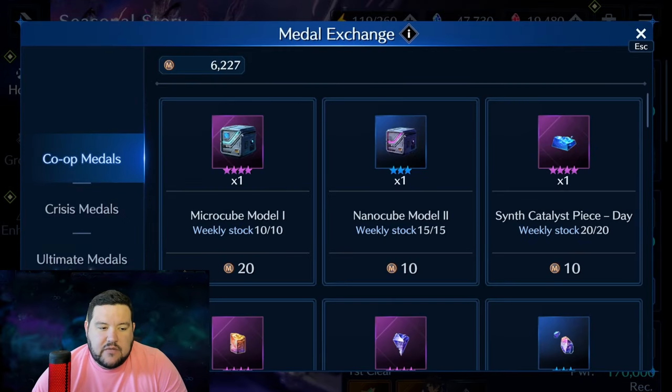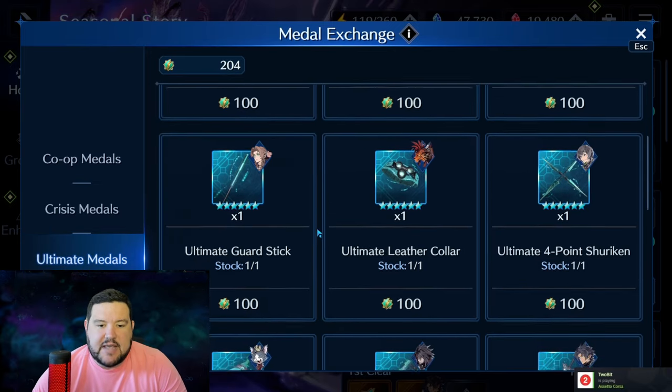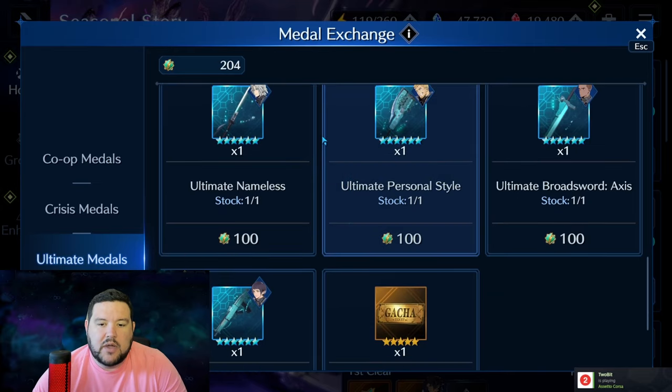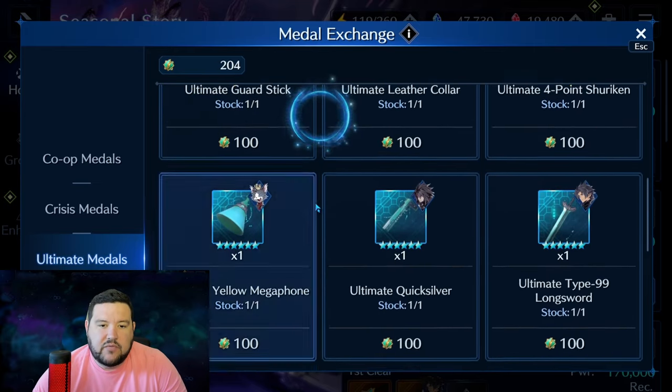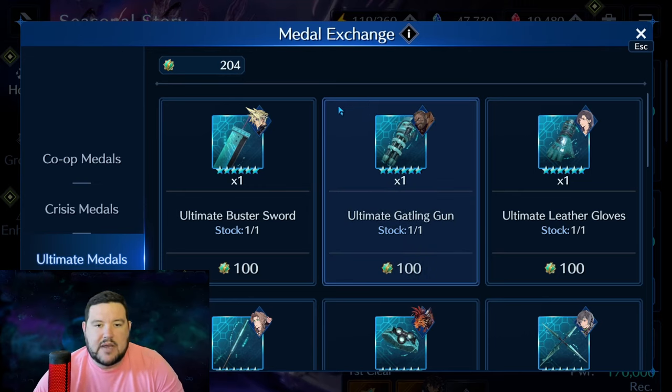This is every one that's available to us right now, with the exception of Genji Blade. Each one costs 100 tokens. So far, with clearing all of the story parts of the stages in the Cetra event and clearing all currently available floors in the tower, I have 204 tokens — meaning I could unlock two of these weapons.